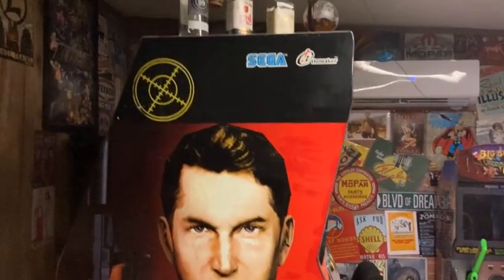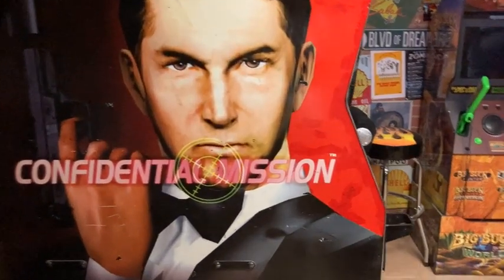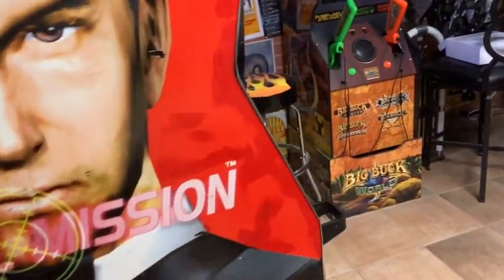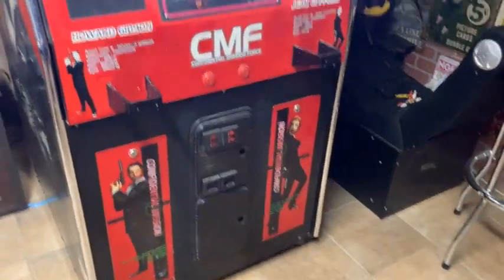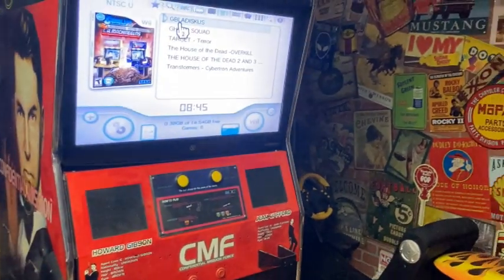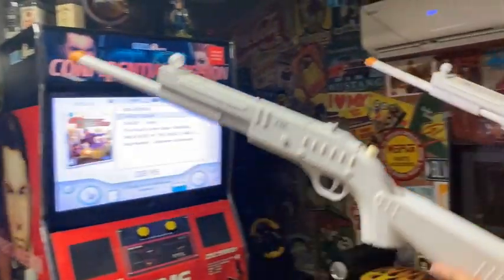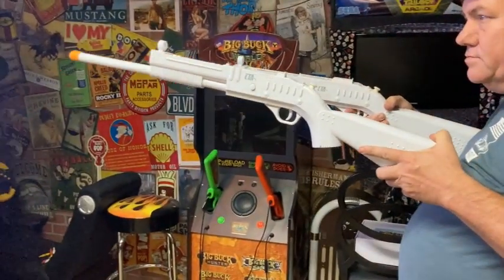This is our ultimate shooting cabinet. It's got the graphics of Confidential Mission. Come around to the front here — we got two guns for it, which Aaron is holding one right now. That's our guns right there for this game.